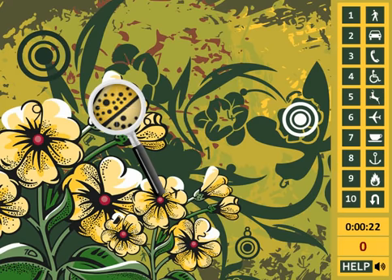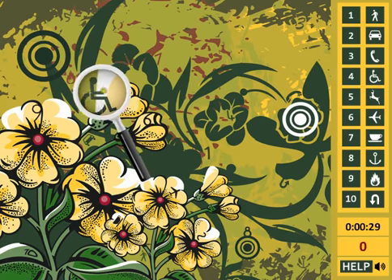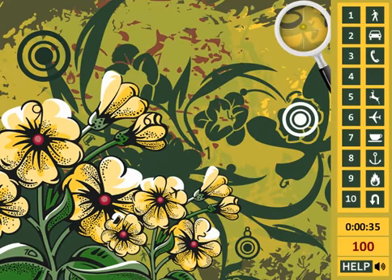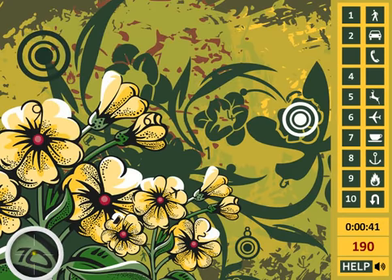We're trying to find the 10 items being asked of us. So you go through and find the various objects. Once you find one, you click the mouse key. You move along using your mouse, finding the various objects that are available.